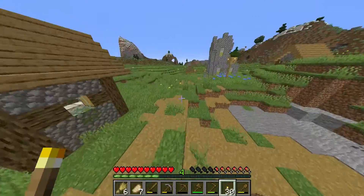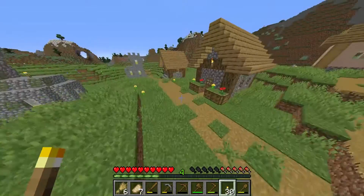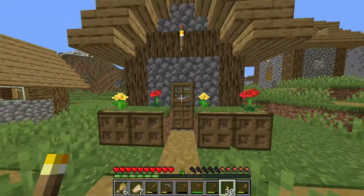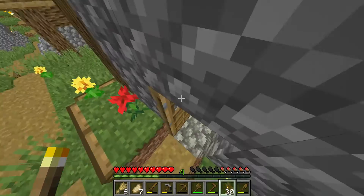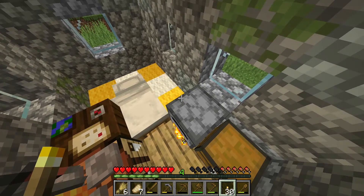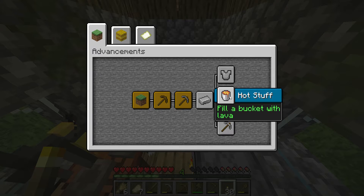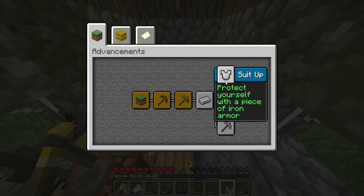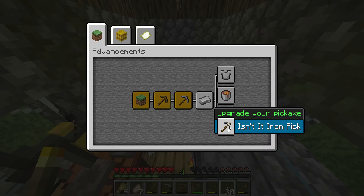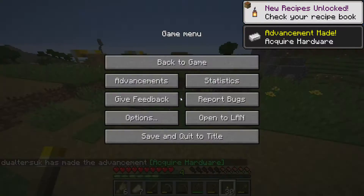Anyway, let's go and smelt this iron — like I said in the last episode, I said I was going to and I am. We're going to get an advancement. The advancements available are: hot stuff — fill a bucket with lava; suit up — wear a piece of iron armour. So we have to do the upgrade one first, then we can maybe do that one. We've got that one now.